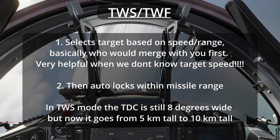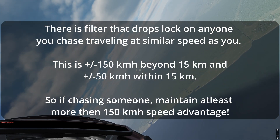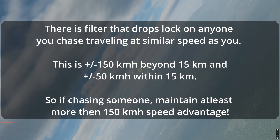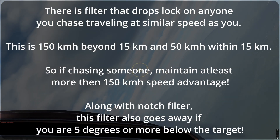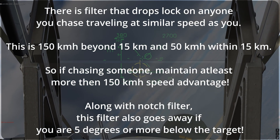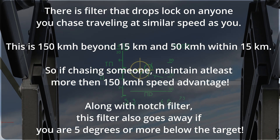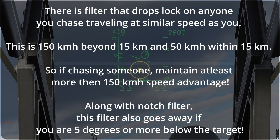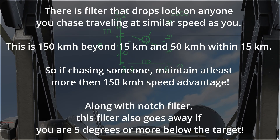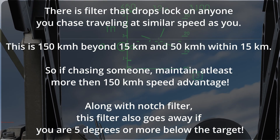Also note: all radar modes have a same-speed filter of 150 km/h above 15 kilometers. So if you're chasing someone, you want to be going more than 150 km/h faster than them or you'll lose lock. Below 15 kilometers, this same-speed filter becomes only 50 km/h. And just like the notch filter, this filter is removed if you are five degrees or more below the target — useful for those who attack from a lower altitude or can dive into a crank fast enough to get that five degrees below the target.